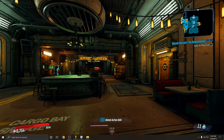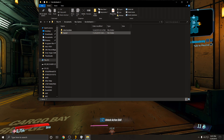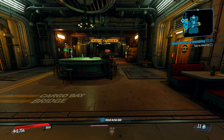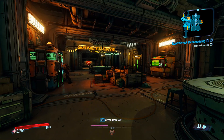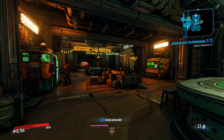Go to your Documents, then My Games, then Borderlands 3, then Saved, then Save Games. Go into the folder where your name file is, and you're just going to copy that file I linked into there. I already have mine in there, and I'm already on this character.